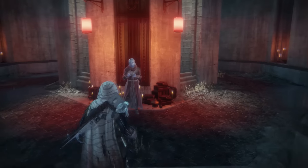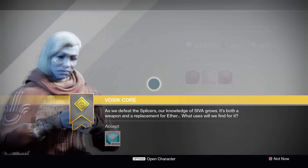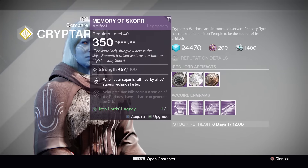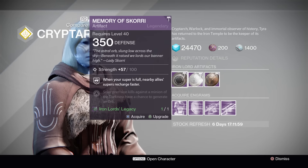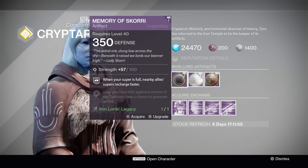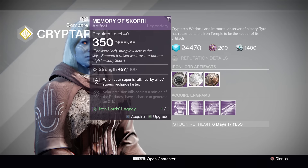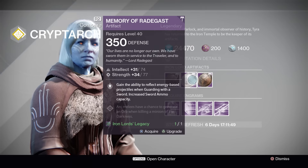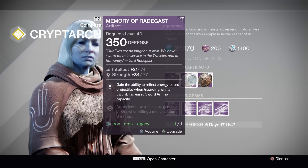Last but not least, go speak to Teyra Karn to see what artifacts she has available. We have the Memory of Scorri with a complete Strength roll — when your super is full, nearby ally supers recharge faster. This is a nice one for Trials, especially if one or two players run it to keep everyone's supers charged quickly. After that, we have the Memory of Radagast with an Intelligence and Strength roll — it gives you the ability to reflect energy-based projectiles when guarding with a sword and increases sword ammo capacity.